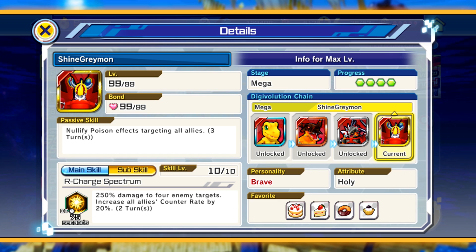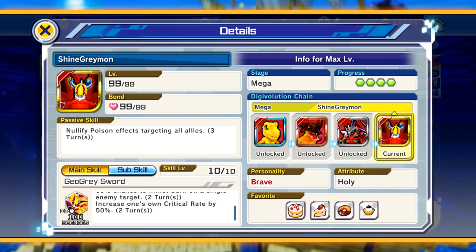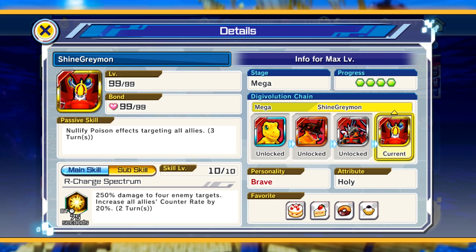For his second skill: 250 damage to four enemy targets, and increases all allies' counter rate by 20%. He does increase his own crit rate — that 50% crit chance increase is really nice. I don't know if there's any way to get crit damage increase in this game, because generally when you have crit rate increase you have crit damage as well. Crit rate is just the likelihood of doing a crit, but crit damage means you do even more. Counter rate up for your allies means they get a chance to counter-hit, so that's obviously more damage. Four targets at 250% — this is actually a good skill. It adds a little bit of viability for him in PvP, having an almost full AoE hit. Not bad.